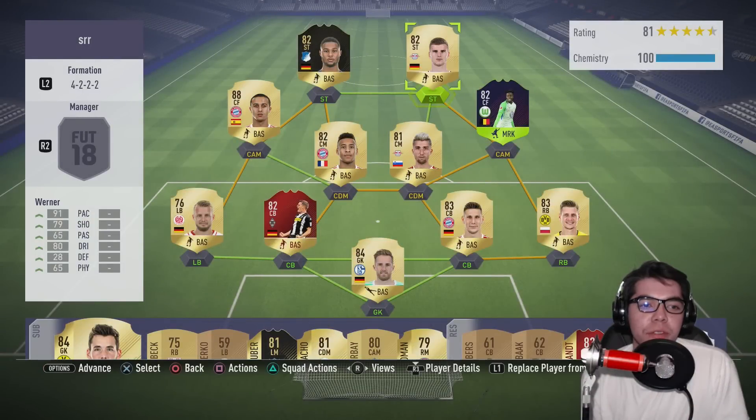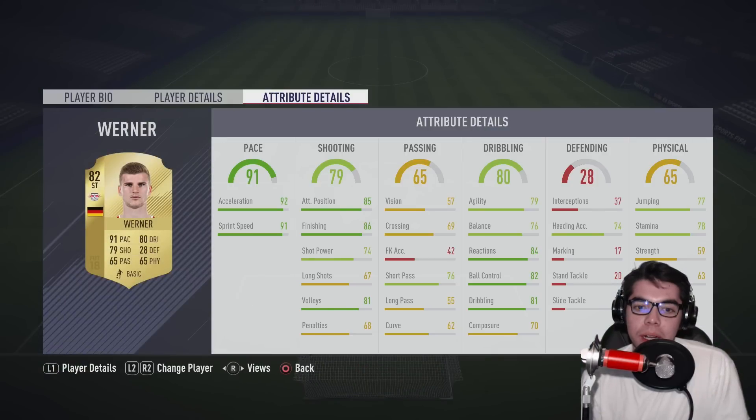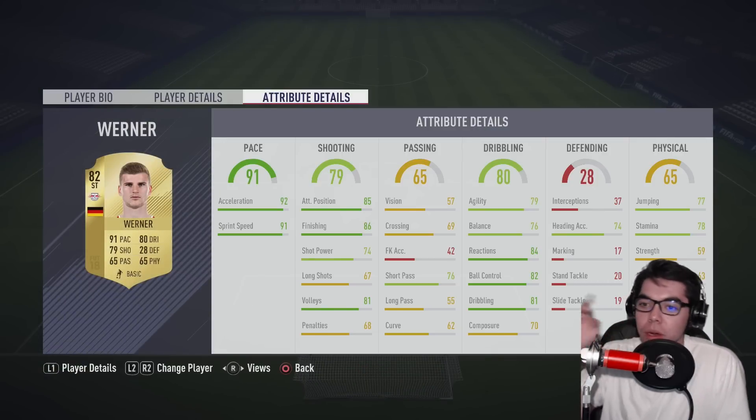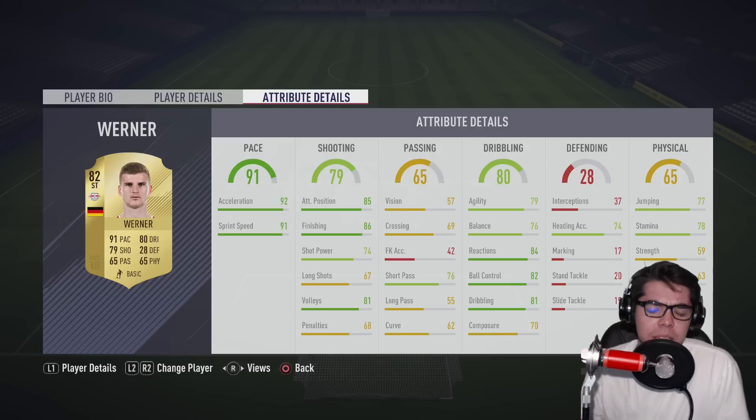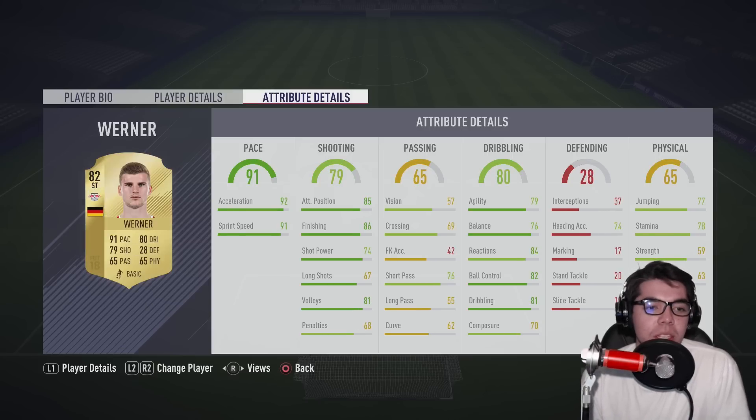For match two, I took out inform Rafael and put in Timo Werner as a comparable player. Werner has lower composure, lower strength, slightly higher stamina — still not great. Finishing edge probably goes to Werner, but Gnabry has better agility and balance. We'll see who's actually better.